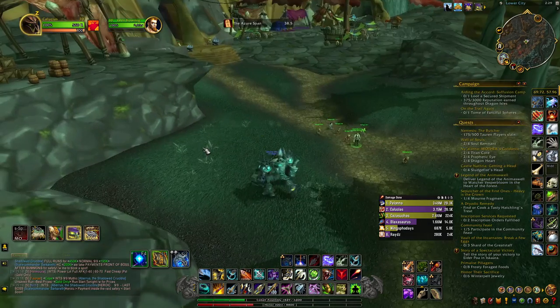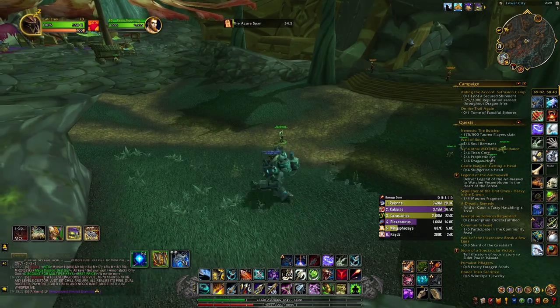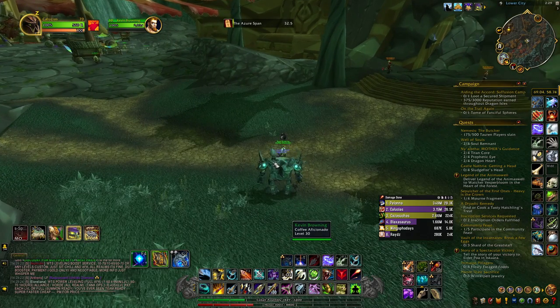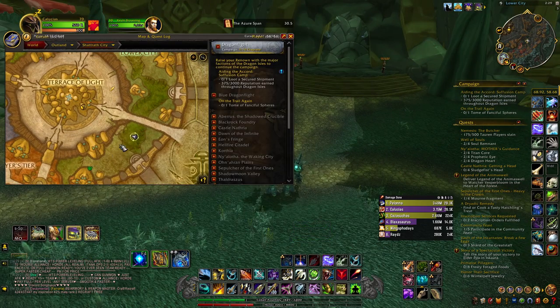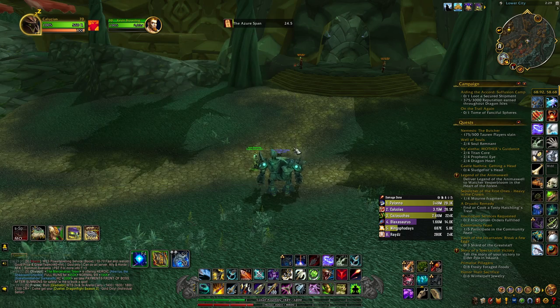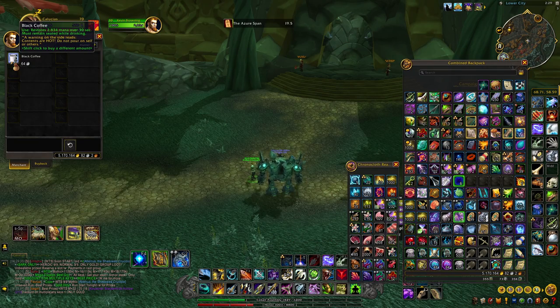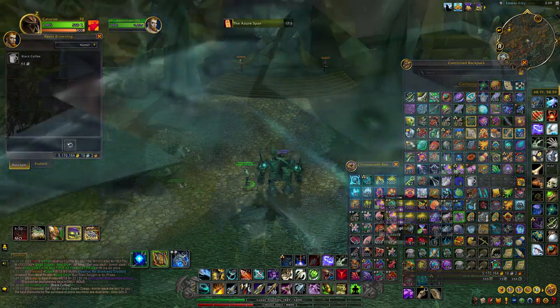To buy the Black Coffee, you can buy it on the Auction House but people are reselling it for around 70 gold. You can come to Shattrath — there's an NPC named Kevin Browning who patrols around Lower City. Five of them is 64 Silver, so we grab those.